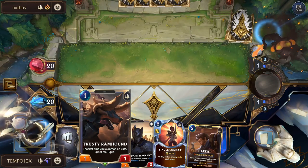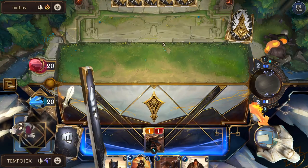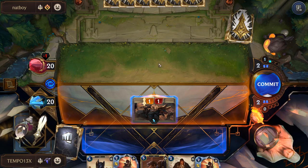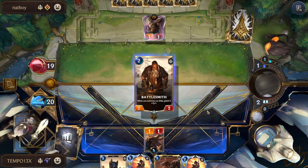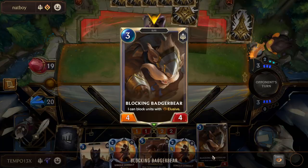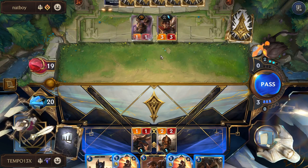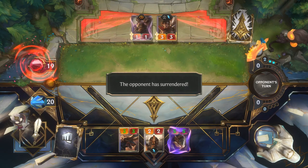Perfect Ramhound draw. We open attack to avoid losing Battlesmith to Mystic Shot, get in some damage, then play Battlesmith. We hope it survives a few turns for infinite value. They play Veigar — so we play Blocking Badgerbear and win because we can block the elusive. Just like that, turn three lethal: Battlesmith, Ramhound, Badgerbear — called it.